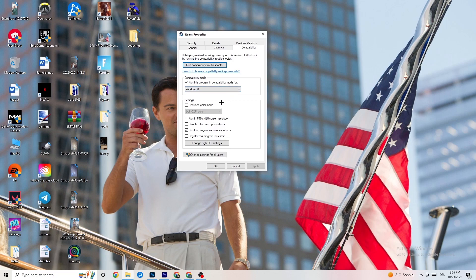Enable 'Run this program in compatibility mode for' and select the latest Windows version you have. Disable 'Reduce color mode', disable 'Run in 640 by 480 screen resolution', disable 'Full screen optimizations', and enable 'Run this program as an administrator'. Disable the restored setting.